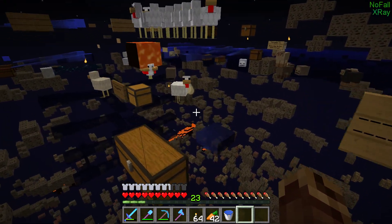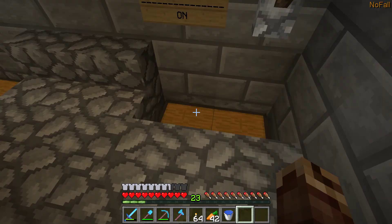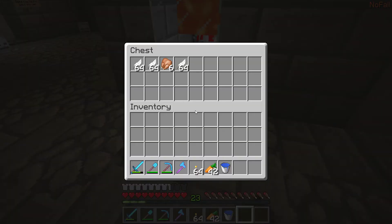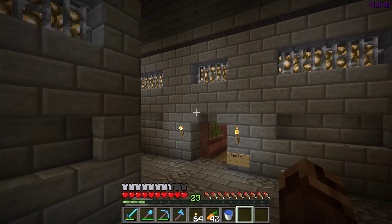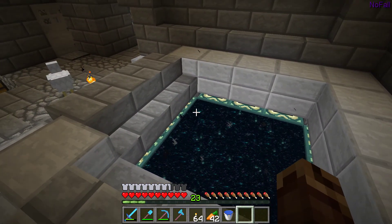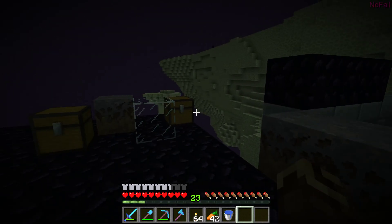We've modified our system a bit. I can't really show you the redstone but it's basically a pressure plate or lever. We've got a bunch of chickens. I'll show you the melon-pumpkin farm and the sugar cane farm. Let's jump into the end portal.